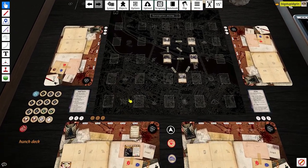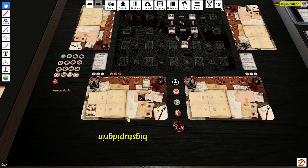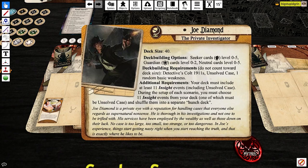Before we start, I want to show the investigator I'm going to use. Since I'm going to be talking about the lore and the story, I'm going to be talking about Joe's story as well. Joe Diamond is the private investigator — a private eye with a reputation for handling cases that everyone else regards as supernatural nonsense. He is thorough in his investigations and not one to be trifled with. His services have been employed by the wealthy as well as those down on their luck. No case is too large, too small, too strange, or too dangerous. In Joe's experience, things start getting nasty right when you start reaching the truth, and that is exactly where he likes to be.